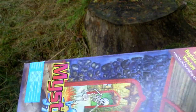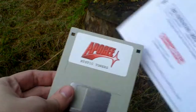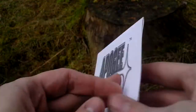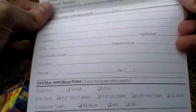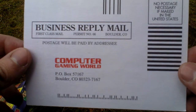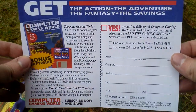Now let's open the box and take a look inside. First of all there is the game. It comes on one three and a half inches disc. Then there is a registration card. Then there is some advertisement for Computer Gaming World and a registration for that one as well, so some advertising.